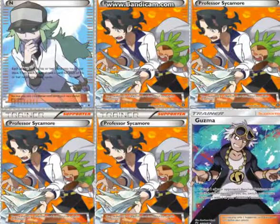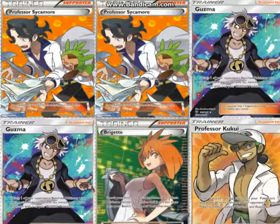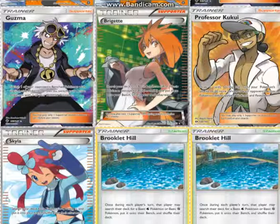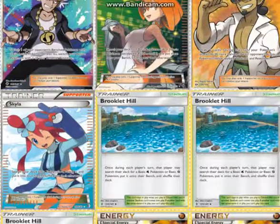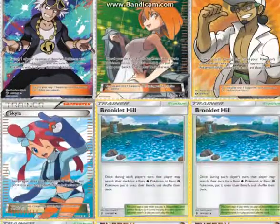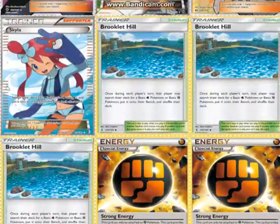You do play four N, four Sycamore — you could cut down to three Sycamore, though I'm not sure what you'd put in instead. Two Guzma — I thought about working in a third but I like the Sycamore. One Brigette just to get out two Crabrawler and a Remoraid or something like that. One Kukui and one Skyla, because those are both incredibly good trainers — Kukui especially, just giving you even more damage, so much better than Giovanni's Scheme.